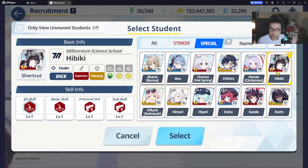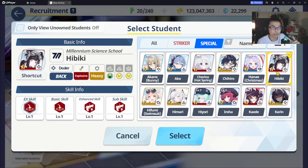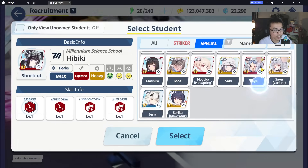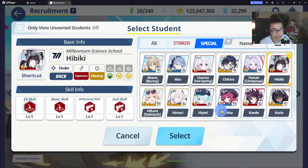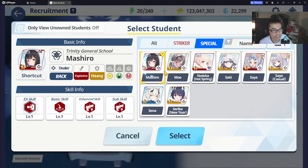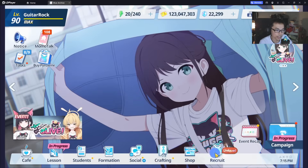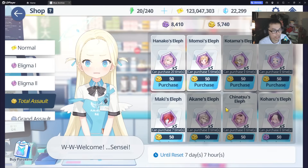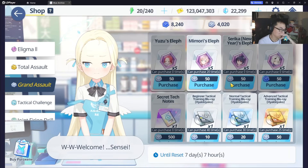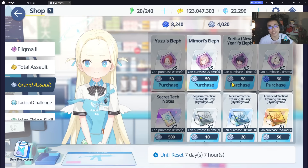I've almost never used Hibiki after I got Nagisa — there's no situation where you'd want to use Hibiki if you have Nagisa. Students like New Year's Sorica, Mashiro, and Senna are all in the shop, which is why I don't feel like you want to pick them from the selector — you can pretty much farm them. So with that being said, that's going to be the selector guide.